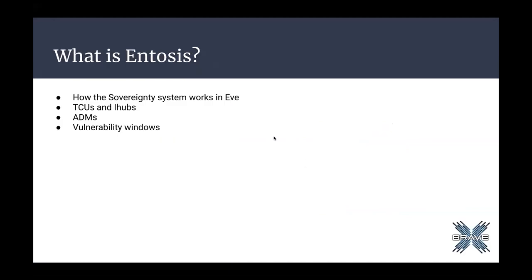Jumping into today's content, we are going to cover the basics of SOV warfare or ENTOSIS. We're going to talk about how the sovereignty system works in EVE. We'll talk about TCUs and IHUBs. We're going to cover ADMs and what they are. And we'll also talk about vulnerability windows.